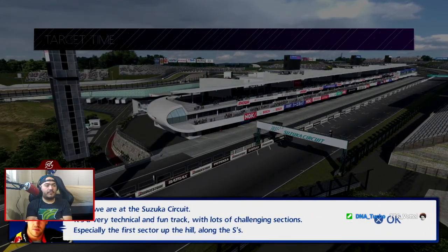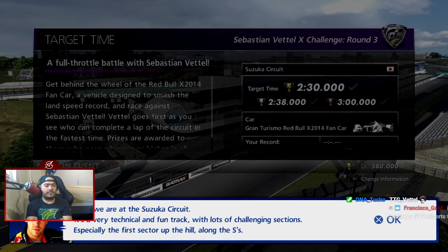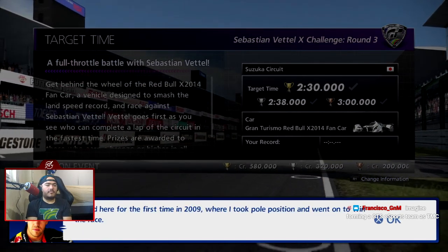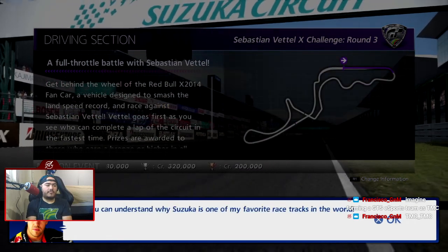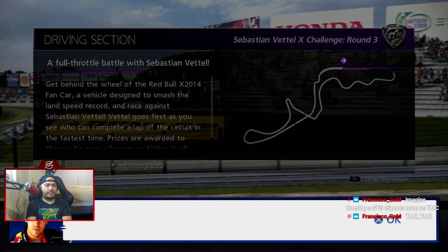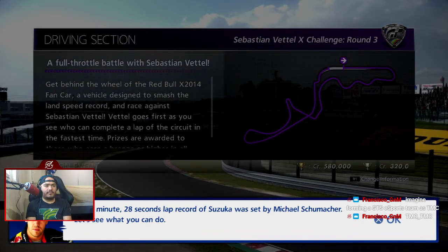Here we are at the Suzuka circuit — it's a very technical and fun track with lots of challenging sections, especially the first sector up the hill along the S's. Vettel raced here for the first time in 2009, took pole position and went on to win the race, which is why Suzuka is one of his favorite racetracks. The one minute 28 seconds lap record of Suzuka was set by Michael Schumacher.